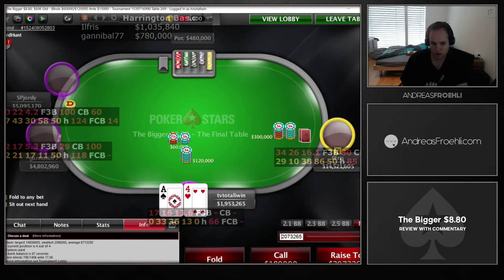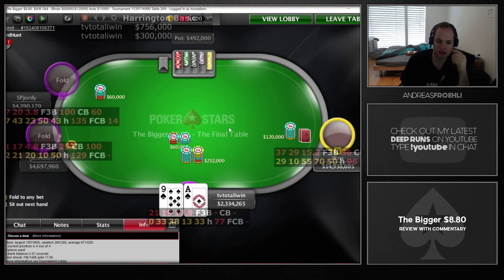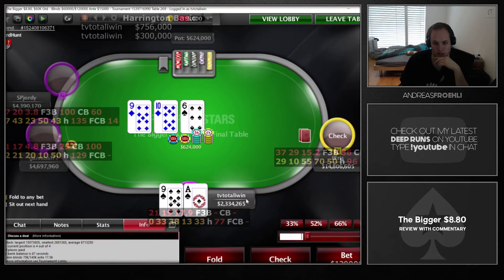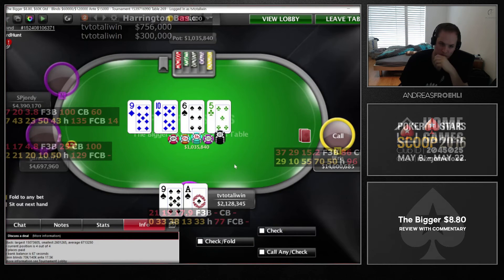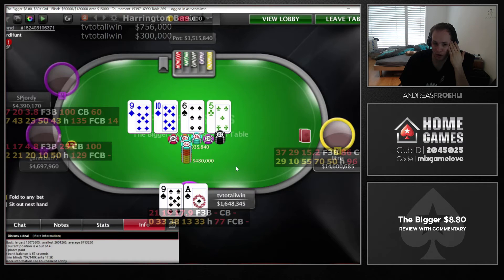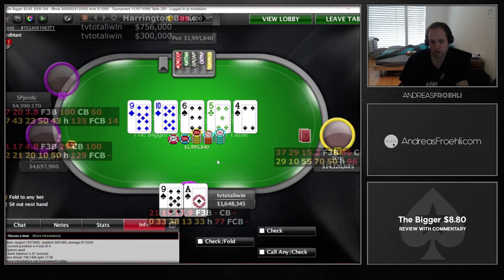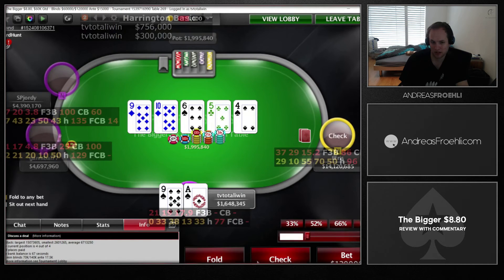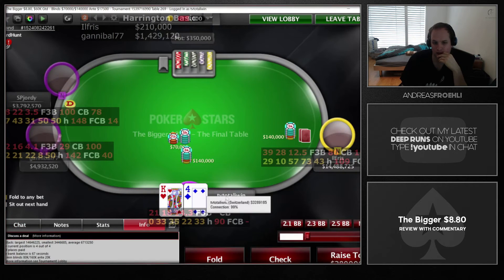Same situation again — he opens from the small blind, we have about 17 big blinds, and we re-shove fours offsuit. It folds. Then we have ace-nine and open from the cutoff four-handed. He defends. On this board, middle pair top kicker is a good bet or a good check-back, so we bet somewhat small to get value from his 9x, 6x, and gutshots. On the turn we go for a larger sizing for protection from overcards, flush draws, and gutshots. We're planning to shove any nine or ace on the river. Even if a ten comes, we'll likely bet again, though maybe not shoving, as there are 10x hands in his range calling the turn.